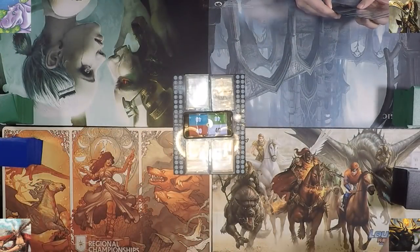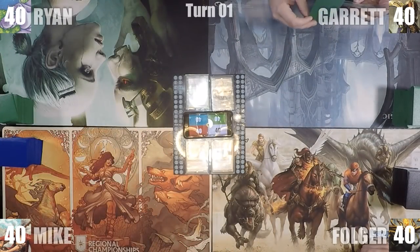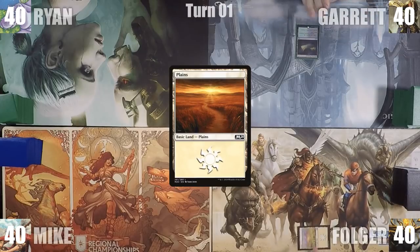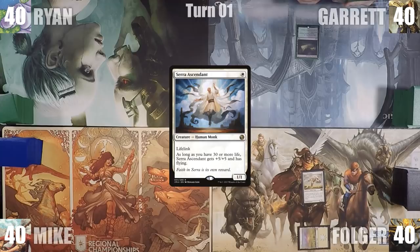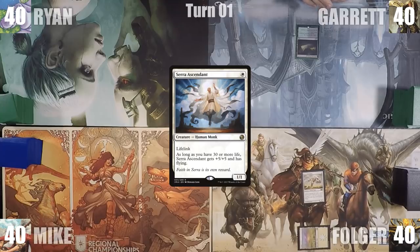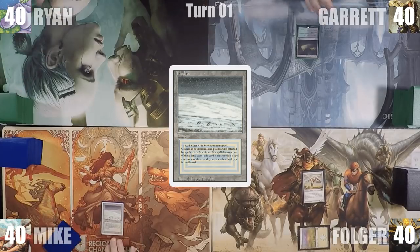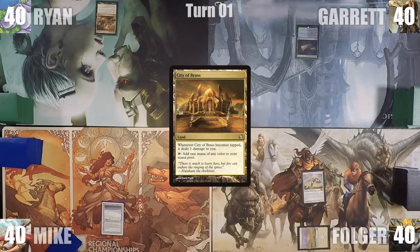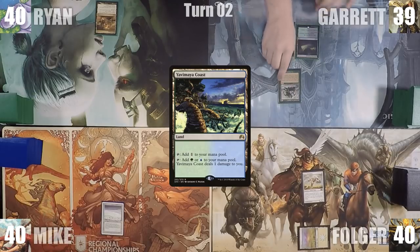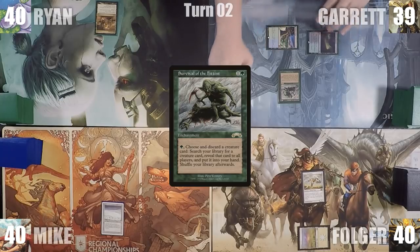Garrett wins the game of Truth or Dare and gets to start us off. He plays a Nurturing Peatland and passes. Folger plays a Plains for turn and immediately casts Sarah Ascendant. With a godlike turn one play, everyone sighs deeply and Folger passes the turn. Mike plays a Tundra for turn and passes. Ryan plays a City of Brass for turn and passes. Garrett plays a Yavamiya Coast, taps his Nurturing Peatland to help cast Survival of the Fittest, and ends his turn.